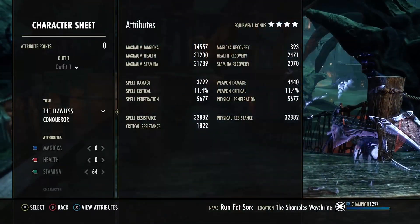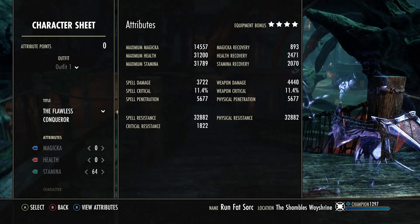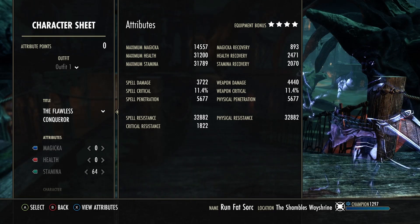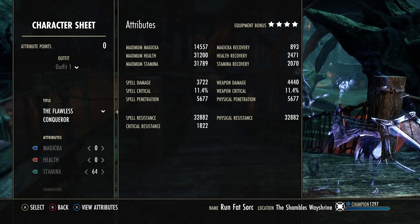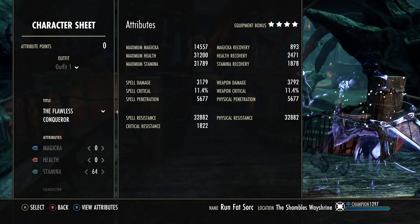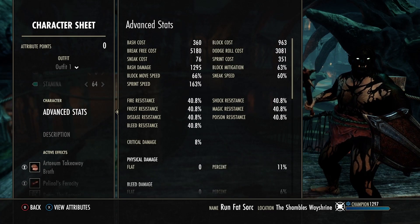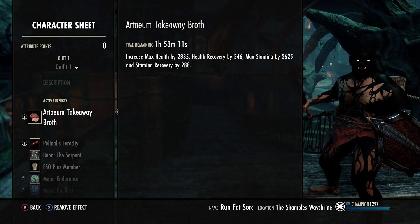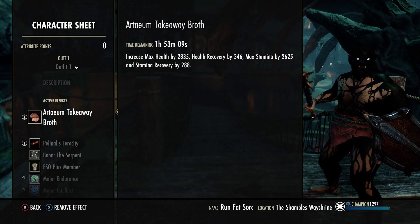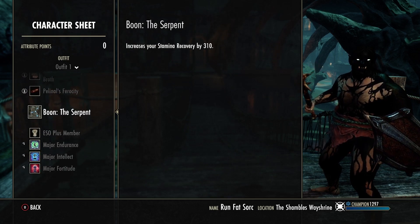Yo, what's up YouTube? Coming to you with an updated build video. We'll be updating all my builds every month. This is the updated stats: you have 2,400 reach in, 2,000 stamina, magic recovery is good, 31,000 max health, basically 32,000. We did change out some things on the build and some sets — I'll get into that later. Big shouts out to my boy Kevin Adam for thinking the same thing I was thinking.